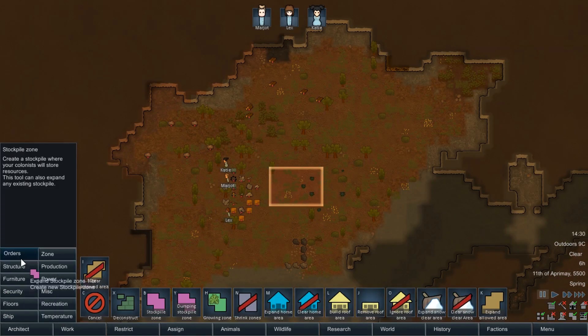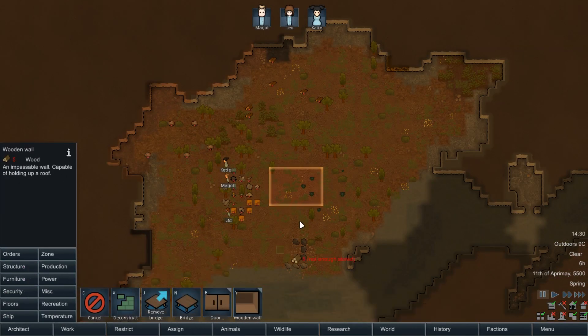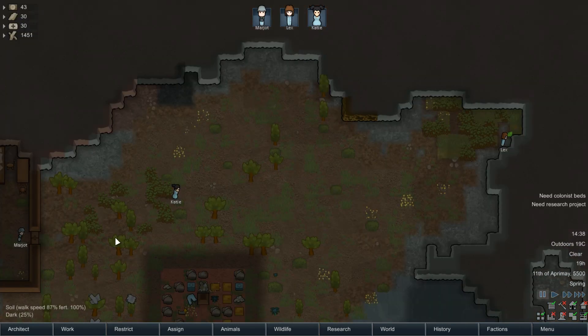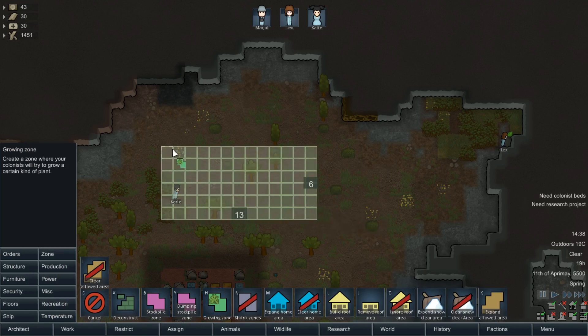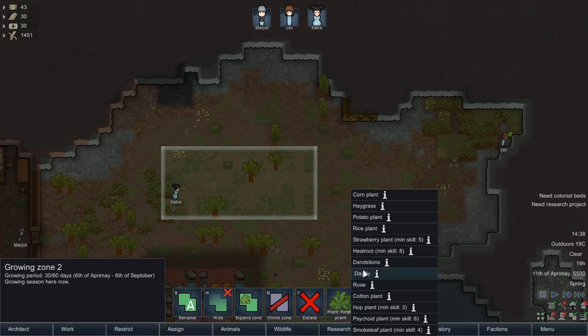Welcome to the Rim World. The first matter of business is not dying. Your characters will have to weather both the elements and each other. You start with a small amount of food, but you should still plant crops early. I'm personally quite partial to strawberries, as you don't need to cook them, saving you both the labour and the need for a skilled cook.